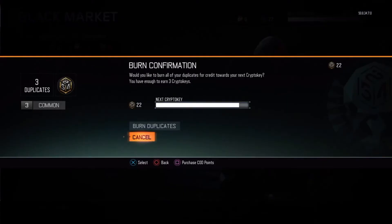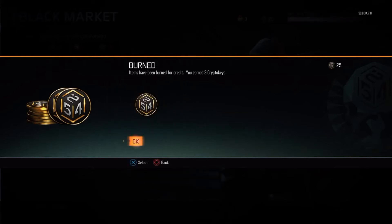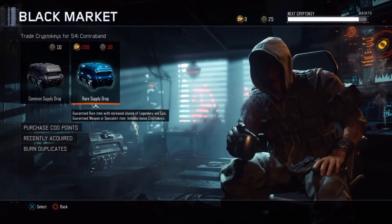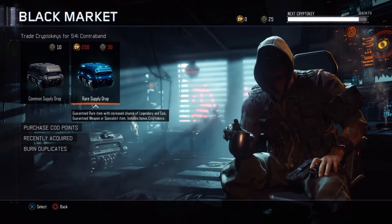Let's see if we can burn any duplicates. All right, three commons — burn some duplicates, see what we got. We got 25 crypto keys. I'm gonna be back and get a couple more crypto keys so I can open another rare.